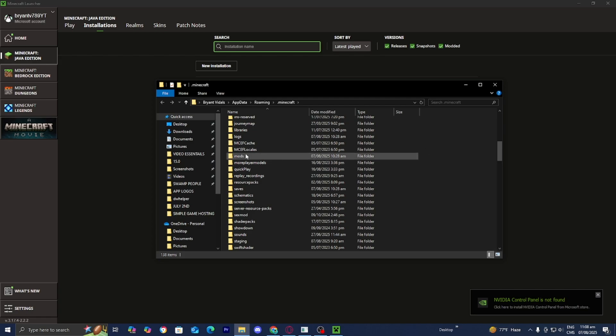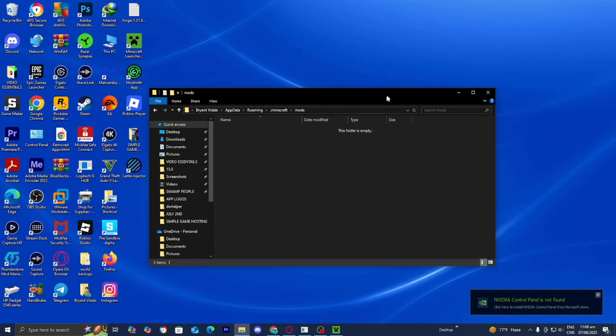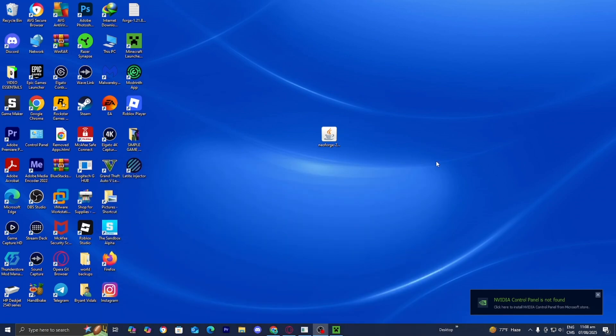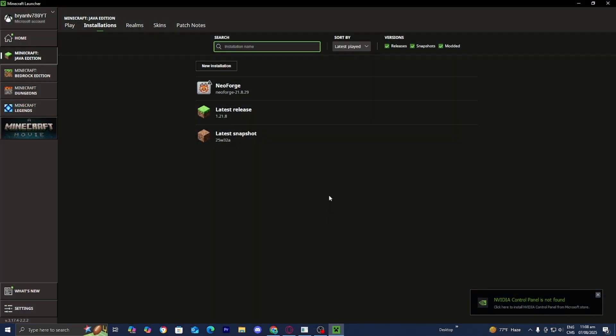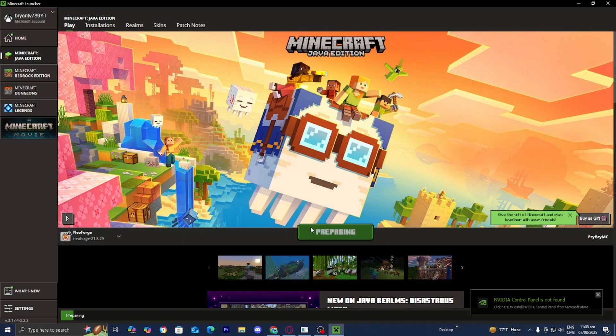Open up the mods folder — it should be empty. Minimize out of the Minecraft launcher and drag and drop the Just Enough Items mod inside the mods folder, just like so. Once you're done, close the mods folder, return to the Minecraft launcher, go to the version slider and make sure NeoForge is selected, then press Play.